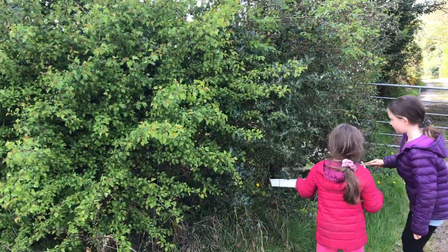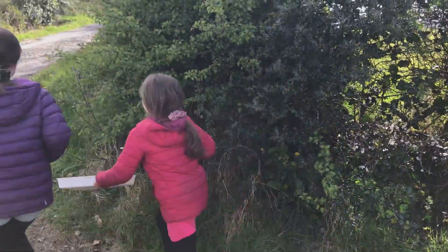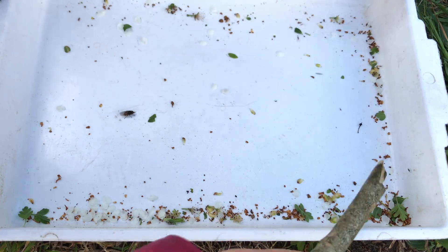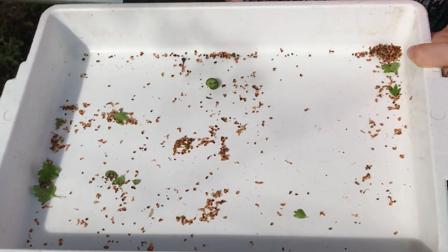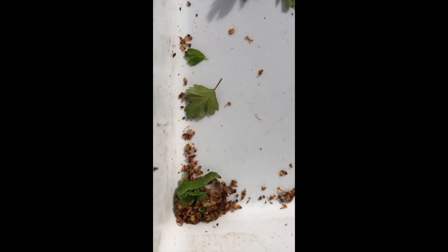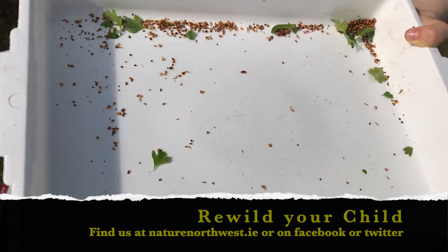Look at the holly! Let's go back to the hawthorn now. Let's see what we have found. Anything underneath those leaves? We found lots of tiny flies, and there's a bigger one! There's lots of tiny bugs, and even a caterpillar. The caterpillar is walking up! Why don't you try a bug hunt in your own garden? Come back soon for more Nature Northwest!